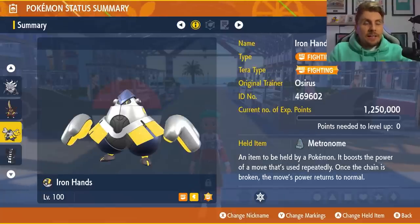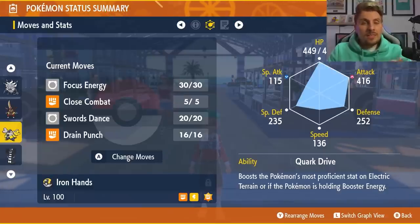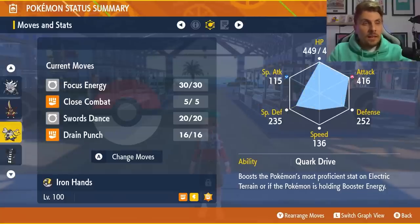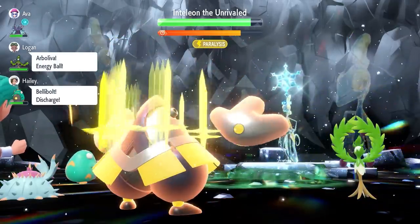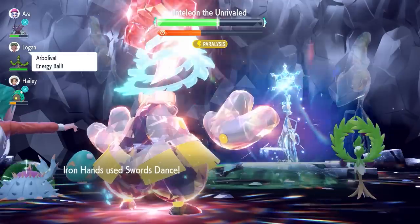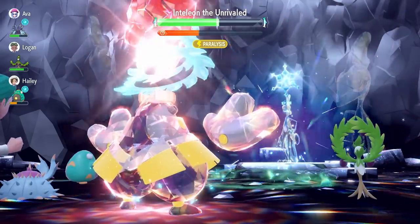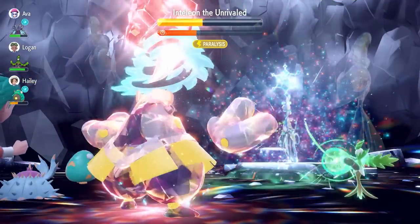The next Pokémon is Iron Hands, another great choice for this raid. It's holding the Metronome item, though you can use an Expert Belt or Covert Cloak instead. It has the Fighting Tera type, which is very important for this Pokémon. The moveset is Focus Energy, Close Combat, Swords Dance, and Drain Punch — though essentially all you really need is Swords Dance and Drain Punch, with the other two as fillers. It has the Quark Drive ability with an EV spread of 252 Attack and 252 Special Defense with an Adamant nature. The basic premise is to Swords Dance up as much as possible. Preferably use Focus Energy after turn 4 once it has nullified your stats and abilities, then get those Swords Dances up to negate the Tearful Look effects and get your Attack to a strong state — potentially +6 — then start launching Drain Punches into Inteleon. Once Terastallized with those boosts it's pretty easy to take down.